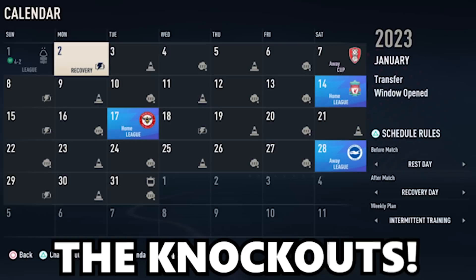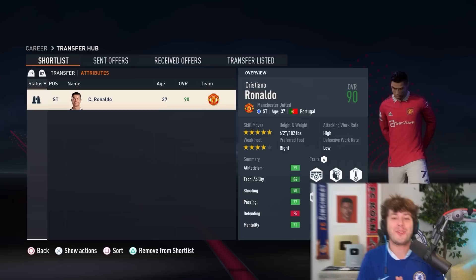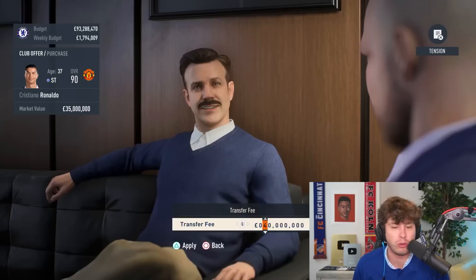Let's skip to January 1st and make some signings before we begin the knockouts. We've somehow gone up to 93 million in current budget. Should I go for Ronaldo? Let's look at him — oh, I'm so basic, bringing in Messi and Ronaldo. His asking price is 49 million — we could bring Ronaldo in and someone else as well. We need better negotiation skills this time. They'll still probably give me an F because Ronaldo's so old.